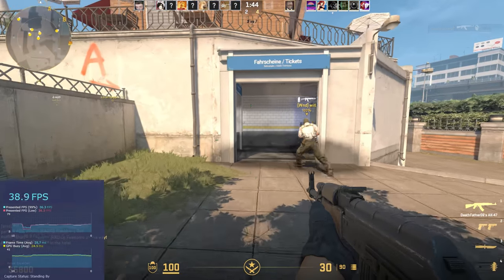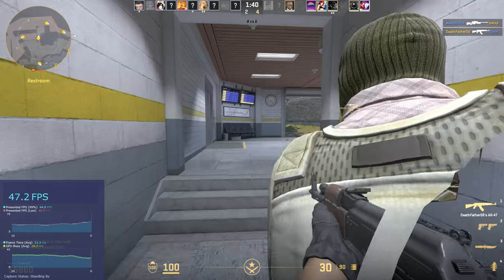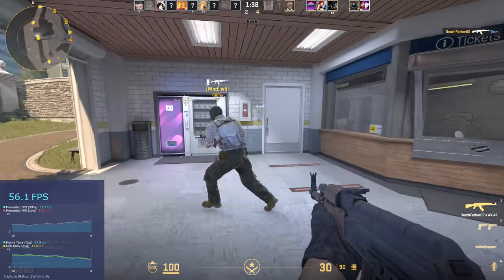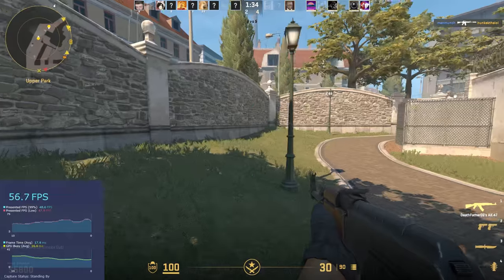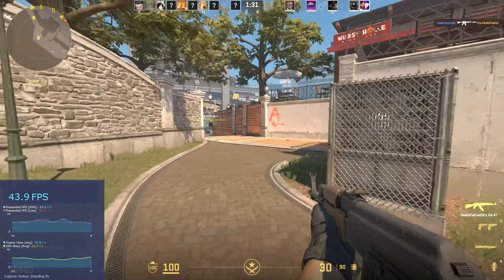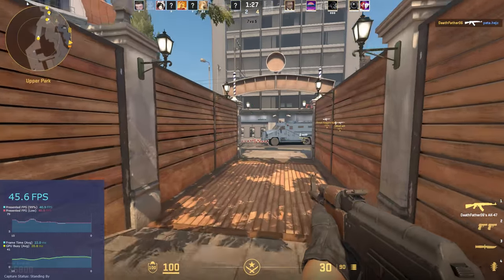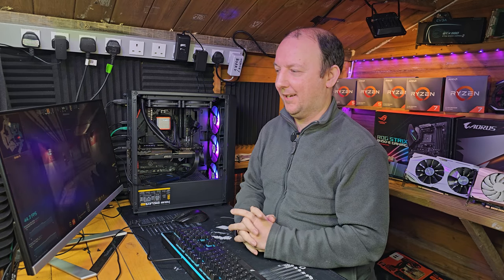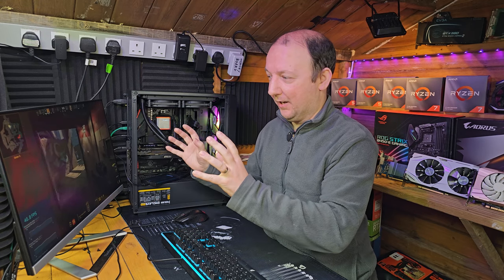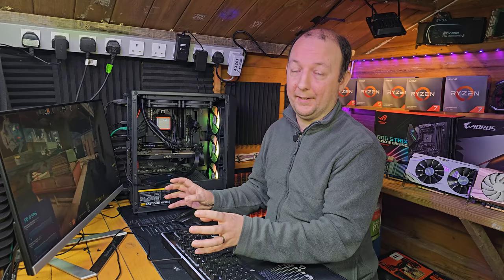It's not a smooth experience — we're under 40 FPS by the looks of it. Our average is 44, bobbing around there. As we go into new areas that FPS is actually dropping. Our 1% lows are currently in the high 30s to low 40s. Our aim, restricted to 1080p, is to get over 60 FPS for our 1% lows.